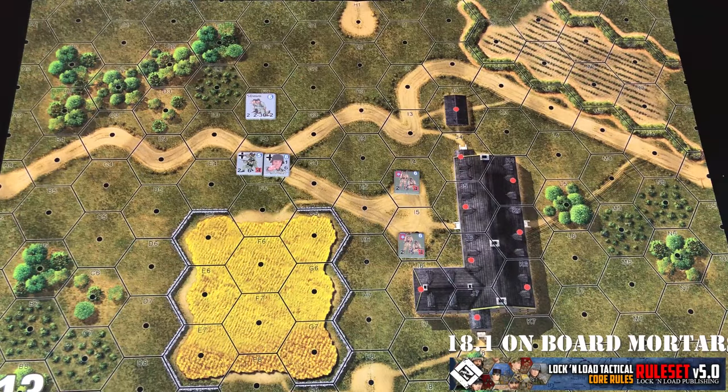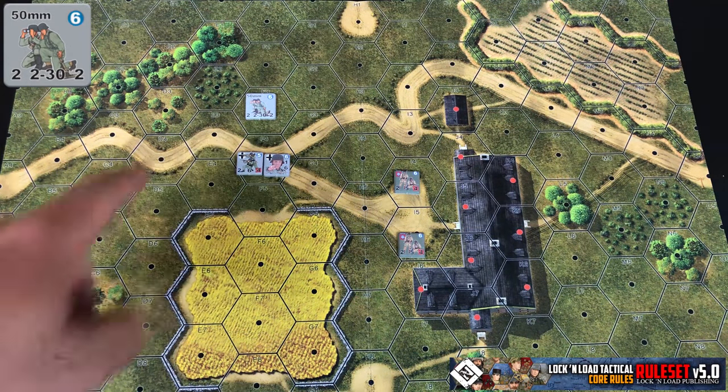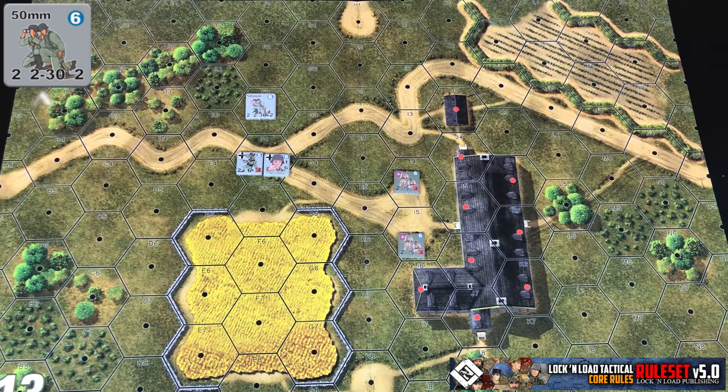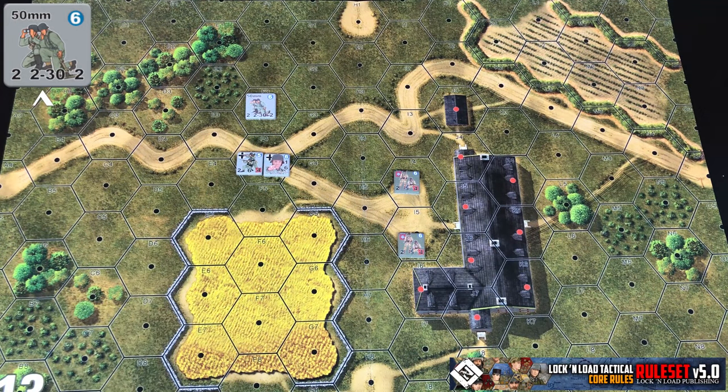Now we're going to start covering indirect fire, and we're going to start with onboard mortars. Onboard mortars are like this German 50mm mortar that I have laid out here. You can tell by the stats — looking at its range of 2 to 30 — that mortars are one of the few units that are going to have a minimum range. So this 50mm mortar could not fire at units that were adjacent to it.